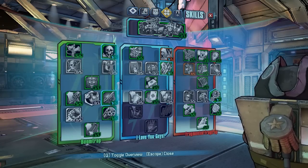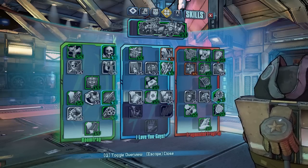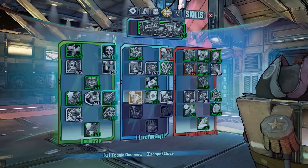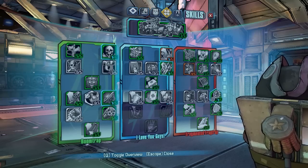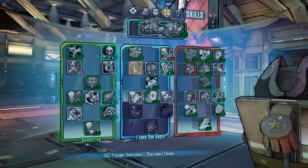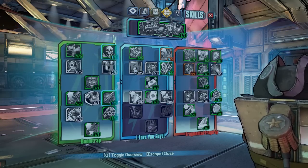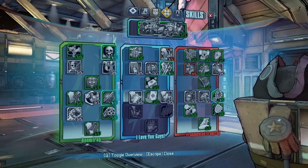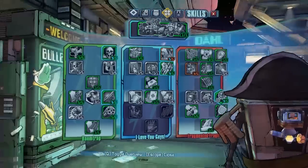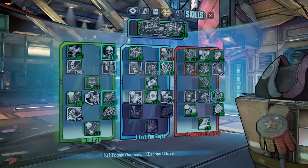Here is the skill tree layout you need. The skills are spread across Boom Trap and I Love You Guys and Fragmented Fragtrap — it's not a tree-specific build, there's a bit of everything in there, and all those skills really just add up together. It's more about the weapons and playstyle than the actual skill build, but there is the skill build for you guys, so go ahead and copy that down.